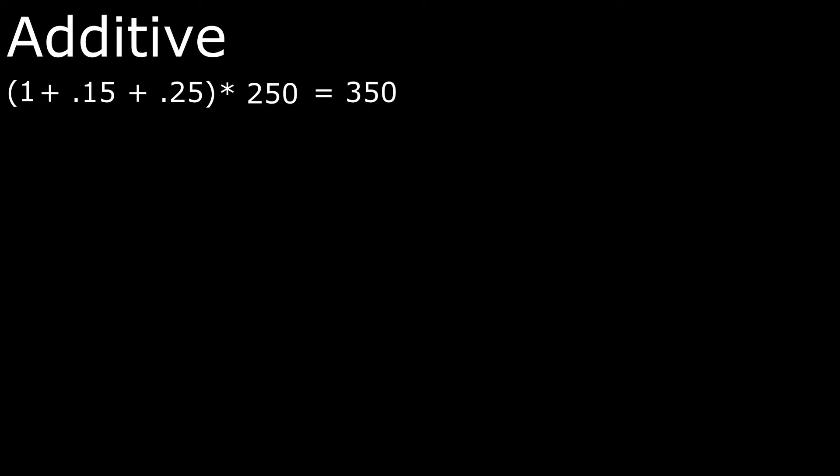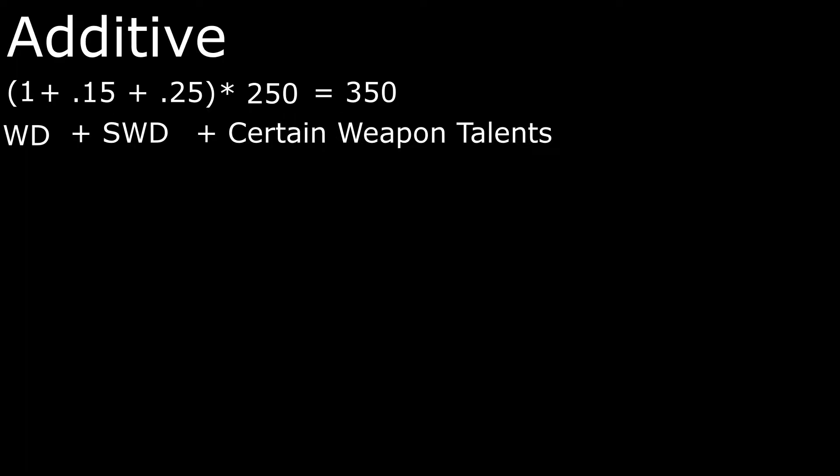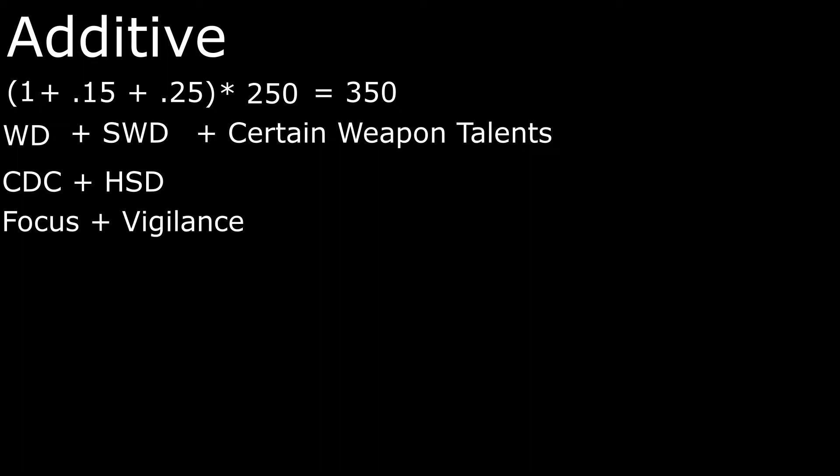The types of damage that are additive in Division 2 as of Title Update 9 are weapon damage plus specific weapon type damage such as rifles, ARs, SMGs, and certain weapon talents — I'll discuss which ones a little bit later. Crit hit damage and headshot damage are additive to each other. The chest talent Focus and the backpack talent Vigilance are also additive to each other. There may be a few others I'm missing — let me know in the comments below.